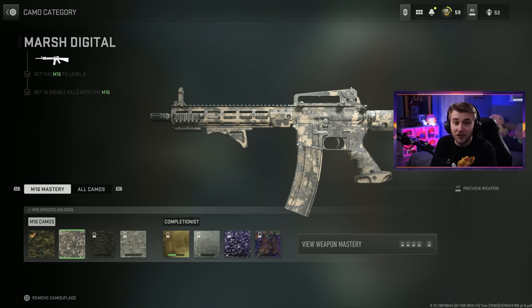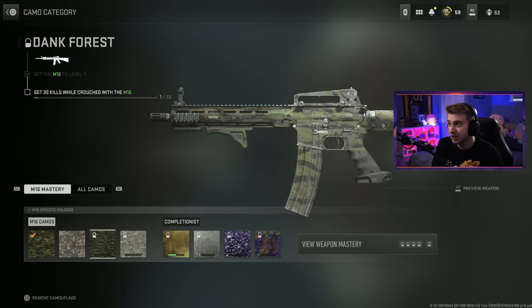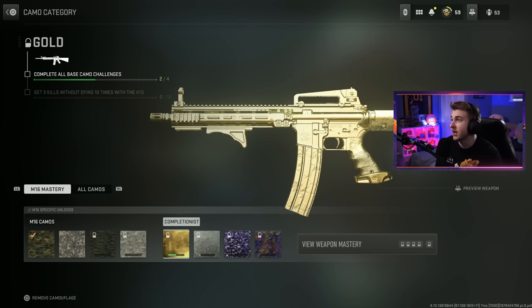I think this gun is significantly better on single fire, so thank you for messing up a little bit. We still have a few more camo challenges to do: 30 kills while crouched, 20 kills while mounted, and then three kills without dying 10 times.